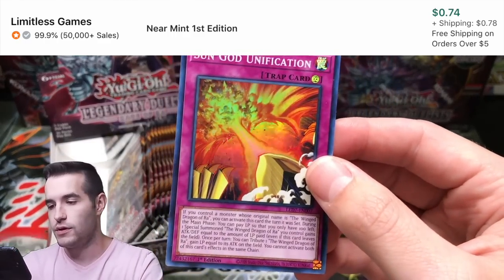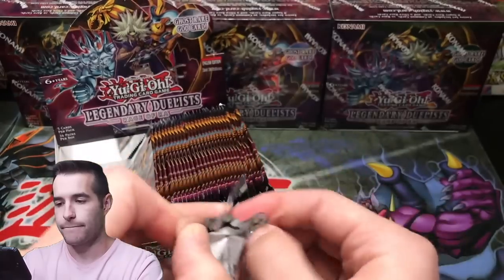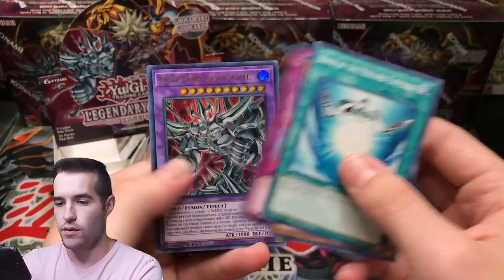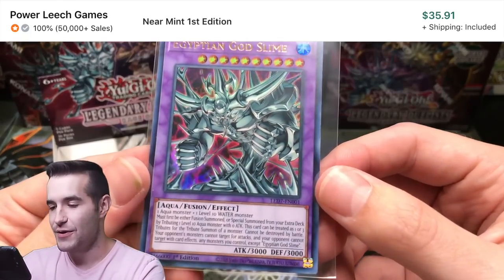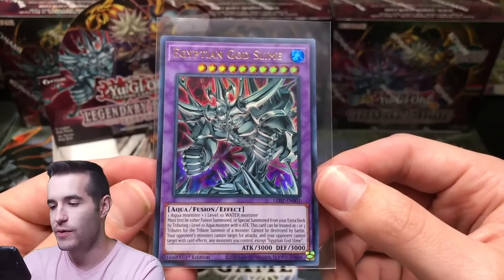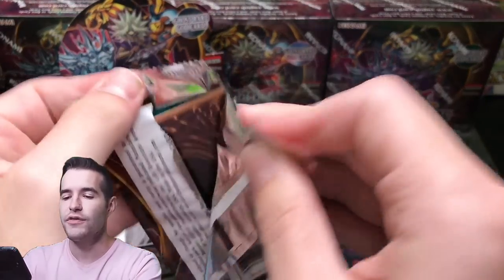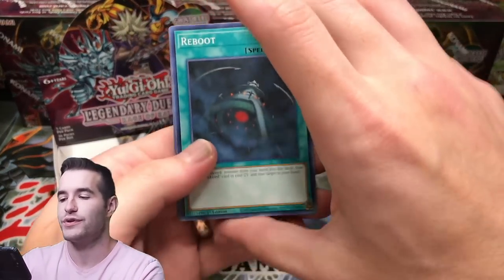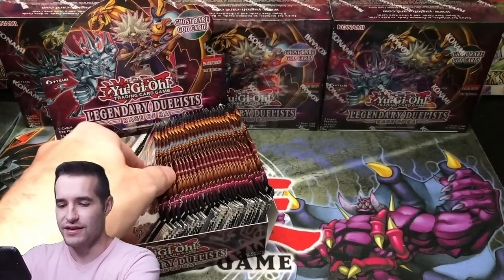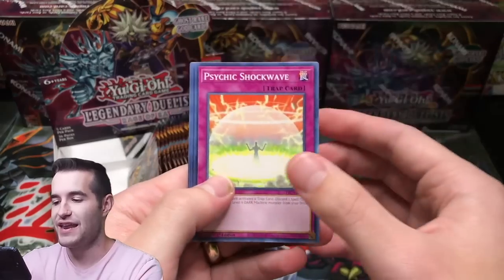Sun God Unification — that's pretty awesome, I really like the art on some of these. Legendary Duelist Merrick — can Merrick give us the Ghost Rare? Egyptian God Slime! Now this is the box I was looking for — Egyptian God Slime and Jinzo. This guy is like four per case, so about one every three boxes. We got three boxes and here's our Egyptian God Slime. That is so sweet! I just thought — you know how they do the Legendary Duelist reprint box things? I wonder if there's any way they would reprint the Ghost Rare into Legendary Duelist Season 4. That'd be so weird.